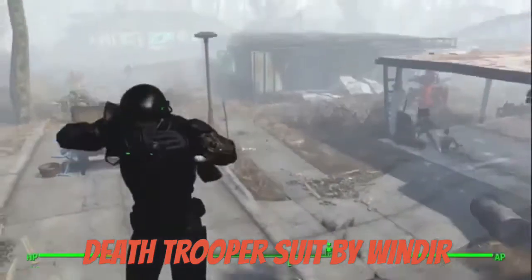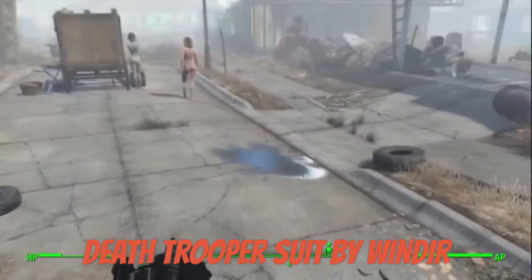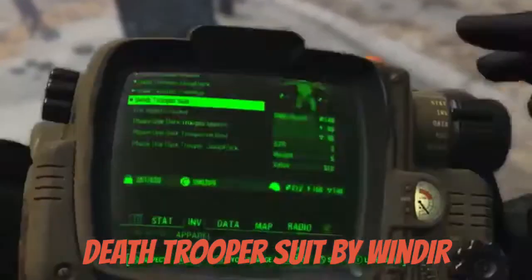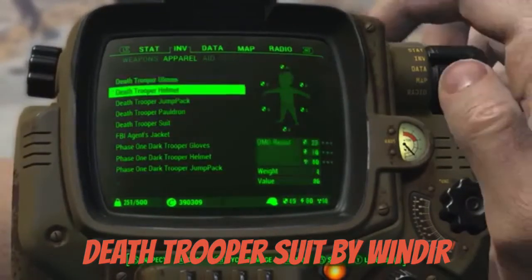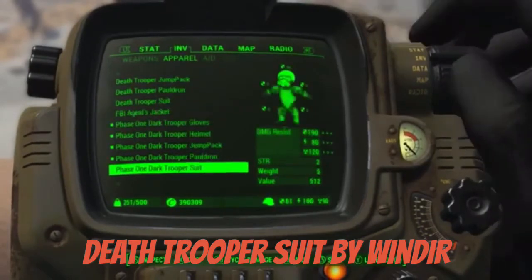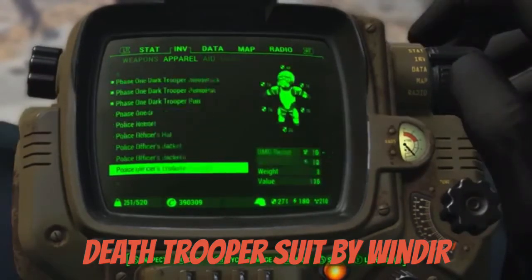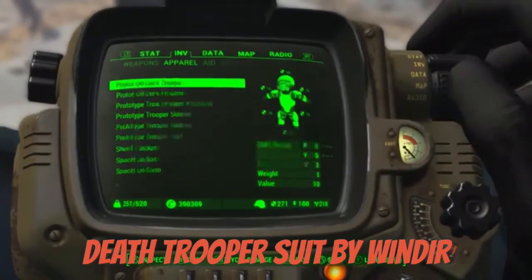You get your jetpack too. Now let's check out the Phase 2 one. On Phase 2 you get the glove, the helmet, the jump pack, the pauldron, and the suit. Let's see where the gun is at.